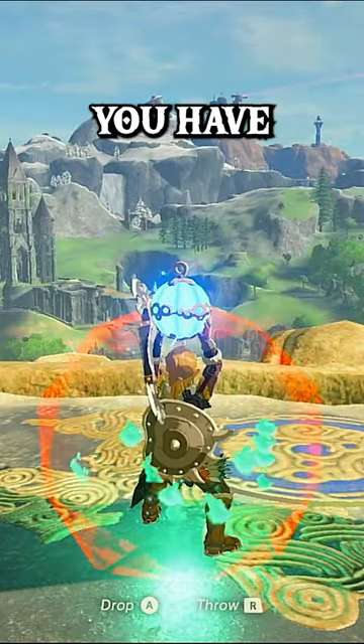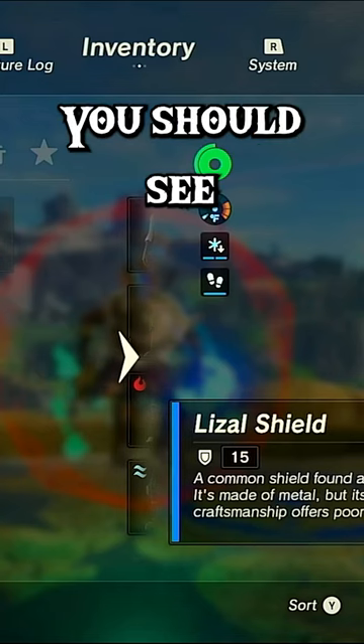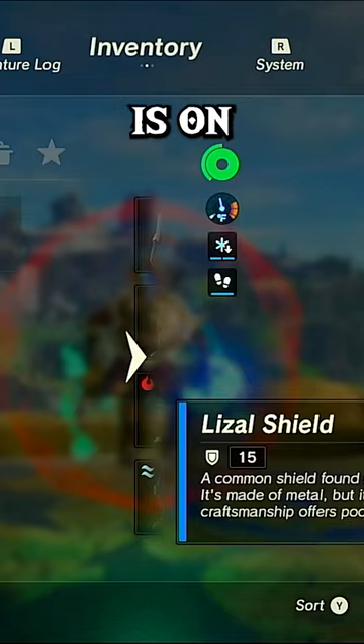Now for the hardest part: you have to press X, B, and plus really fast. You should see that the bomb is on Link's hip.